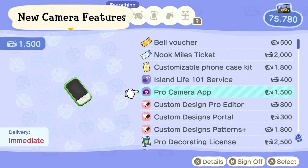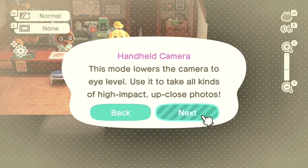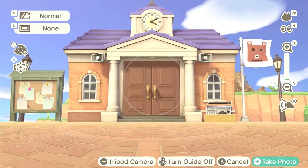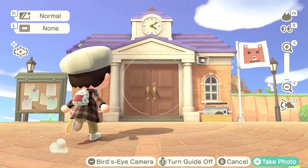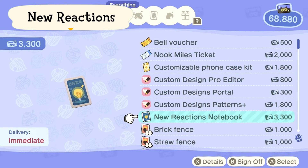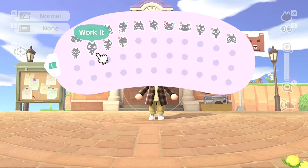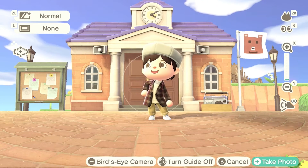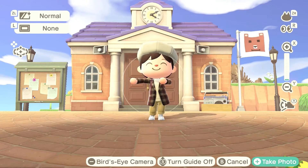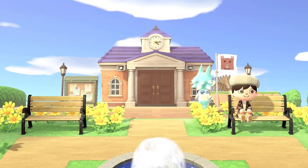Another cool thing would be the new and upgraded camera features. There are new modes such as the handheld camera mode and tripod camera mode. We also have some new reactions — flexing, work it, act natural, and hula. This opens us to so much more possibilities. Go have fun with the camera.